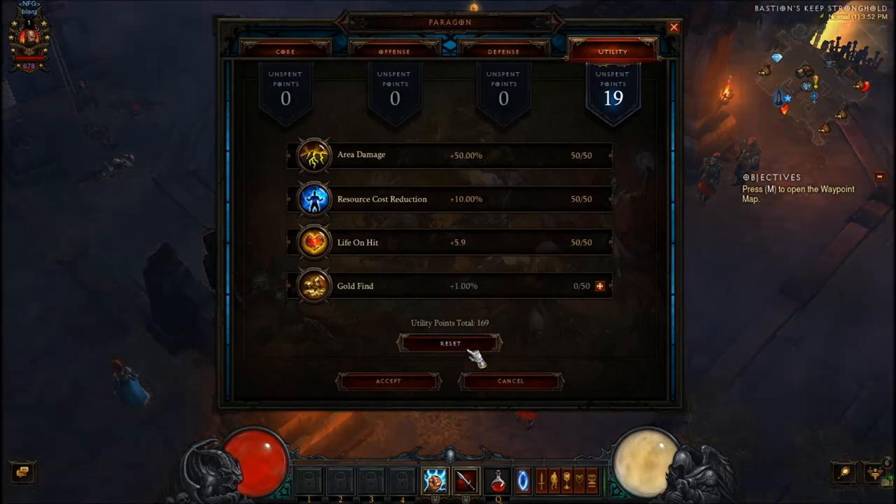For utility on the monk, this is another one I'm not going to be too certain about. Depending on what spec you're running, I would say probably go with area damage, then life on hit, then resource cost reduction. But depending on your spec, you might go resource cost reduction first, then area damage, then life on hit — it'll be your best judgment honestly.